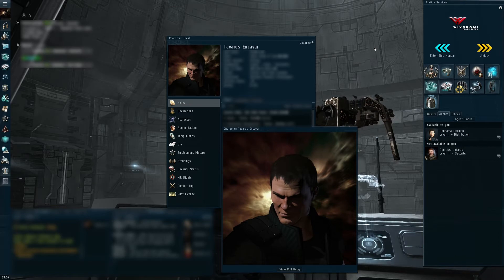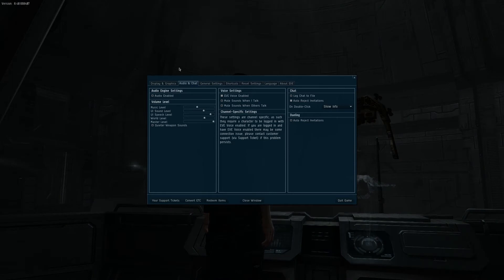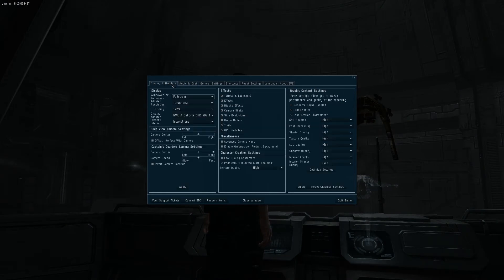The first thing you need to do is go into your escape menu, then go to Display and Graphics. There's lots of stuff here, but under Miscellaneous, that is where you need to go. Enable green screen portrait background — this turns the background in the character creation and recustomization, as well as the character preview window, green, in order to allow players to easily remove the background from screenshots. Yes, you can remove the background.